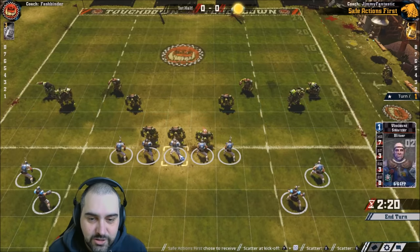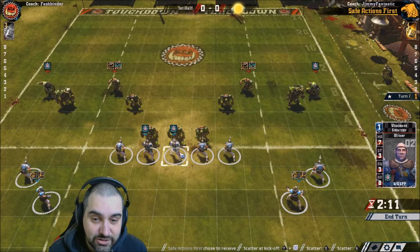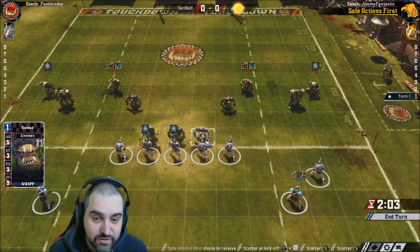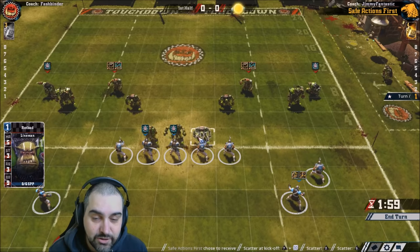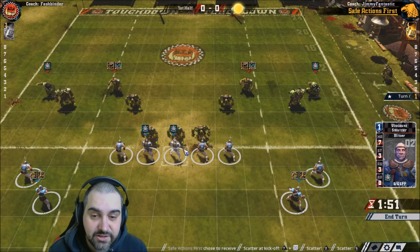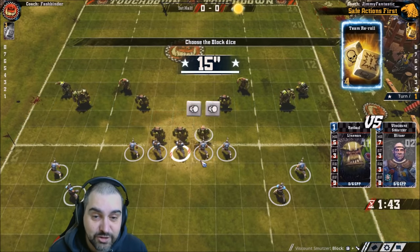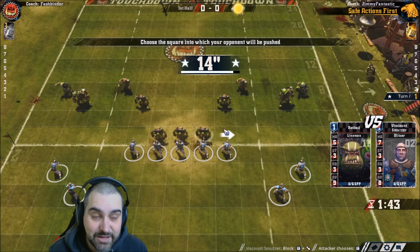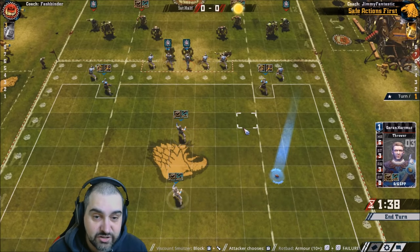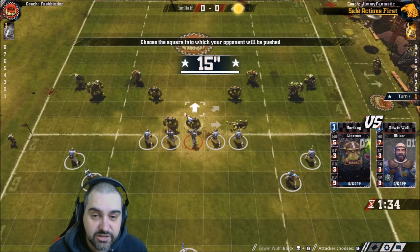Your most important action each turn is your blitz action — that dictates where things go. You want your blitz to be effective; your opponent wants it to be ineffective. I hit and run from this angle so I could choose which three squares to push him into. Because I only pushed him, I left him free so he doesn't get to hit my guy. A big part of Blood Bowl is maximising the blocks you make and minimising the blocks you take — even for armour 9 teams like Orcs, but especially for armour 8 teams like Humans.